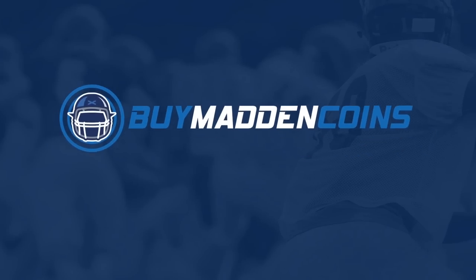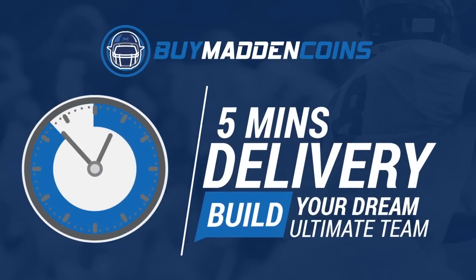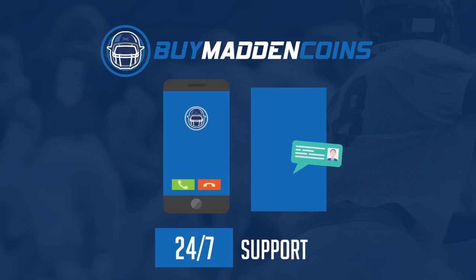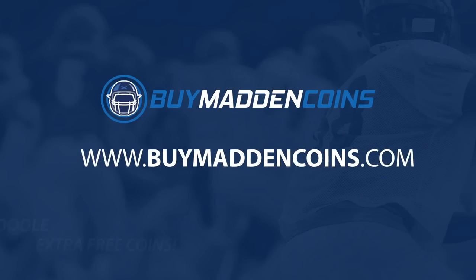For cheap, fast, and reliable coins, make sure to head on over to my sponsor, buymadincoins.com. They got quick delivery, 24/7 support, and make sure to use Coppola at checkout for 20% off and an extra 10% coins at checkout.